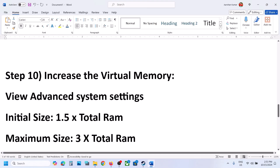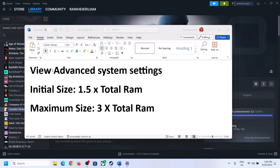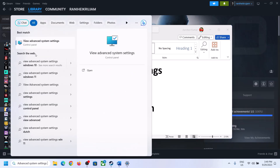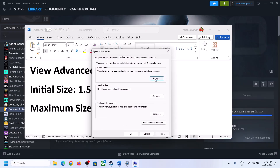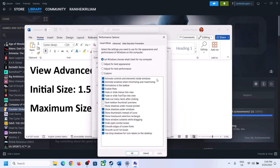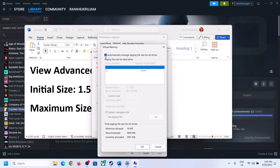The next step is to increase the virtual memory. Type in View Advanced System Settings in the Windows search box and click on it. Click on the first Settings button, go to the Advanced tab, and click Change. Uncheck the box which says Automatically manage paging file size for all drives, then select the drive where the game is installed.